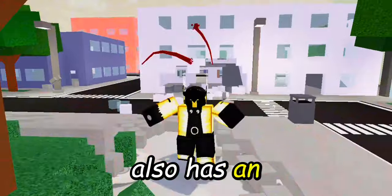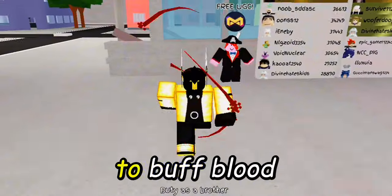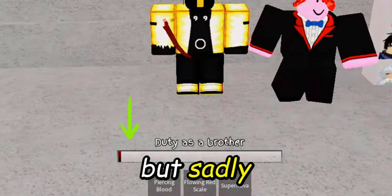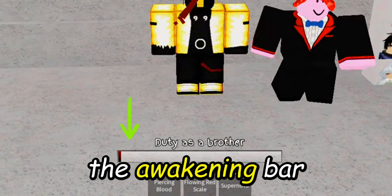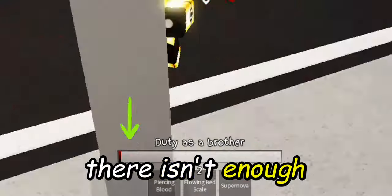This moveset also has an R ability. The user summons four blood orbs, which are required to buff Blood Manipulator's moves, but sadly this will take up some of the awakening bar when used, and it can't be used if there isn't enough awakening.